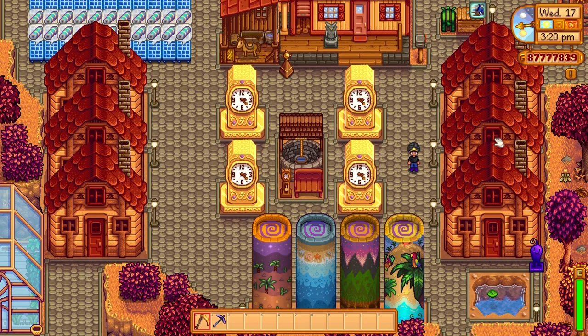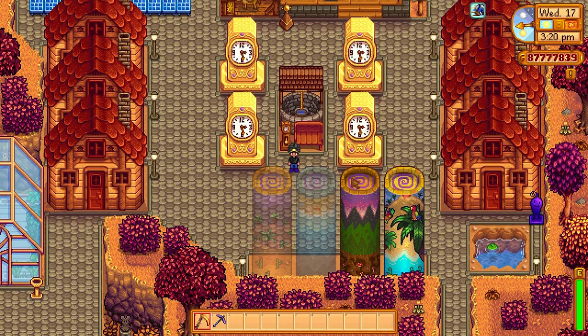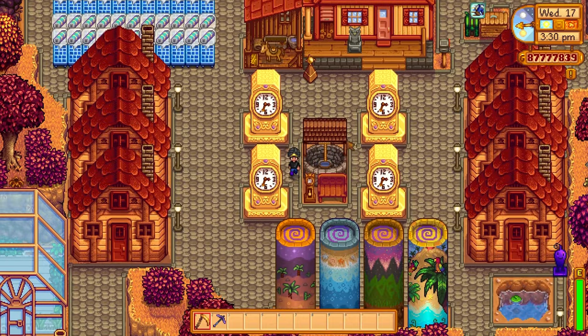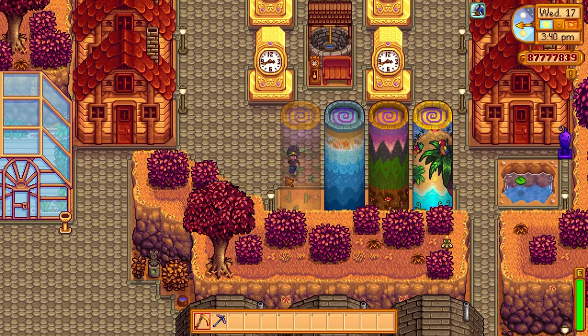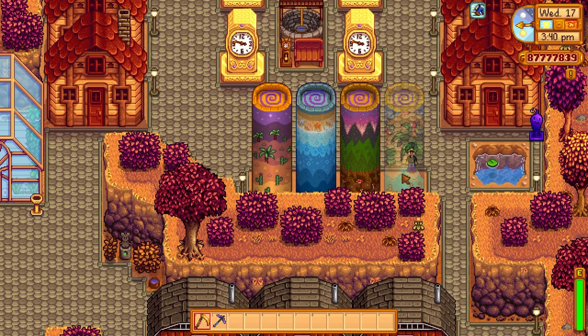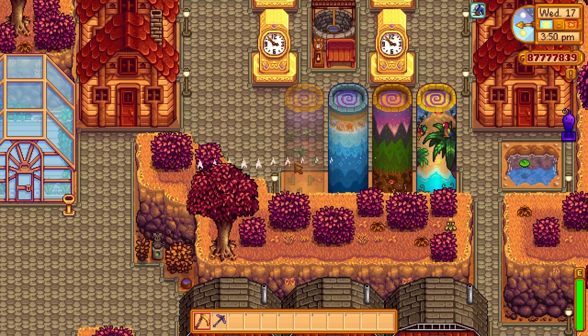I have golden clocks here, which cost 10 million gold apiece. This is my little square where I like to sit down and relax. Down here I have my warp totems — a desert warp totem, one that brings me to the beach, one to the mountains, and one to Ginger Island. So let's go to the desert and I'll show you the setup I have there.